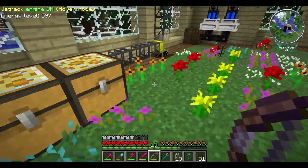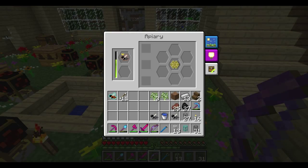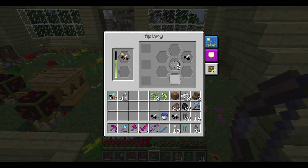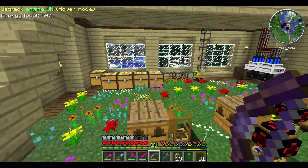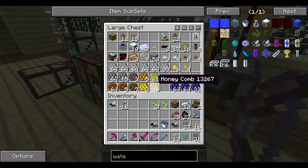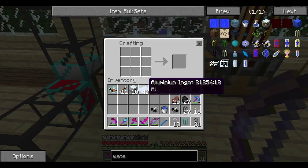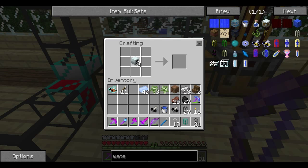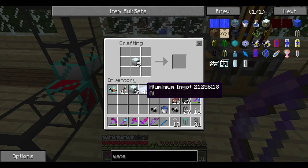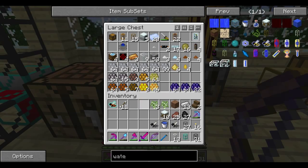That setup is working pretty well so far. It would work better if we had all the apiaries hooked up. Now for the more important part - the processing side of the bee automation. We need to make some water mills. I actually miscalculated - I forgot these produce two, so we should have 10 water mills just like that.